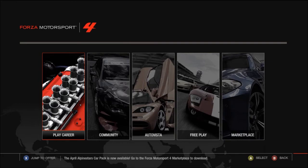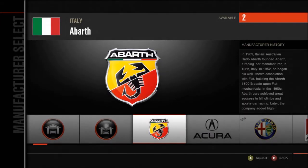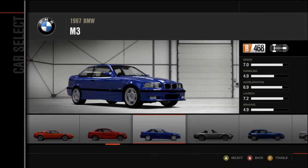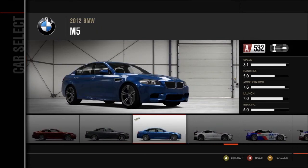Hello, the Great Game Master here with another Achievement Guide tutorial. What you want to do is go to FreePlay and then go to Hot Lap. Now you want to pick a car with rear wheel drive, something like an M5 or a Holden. You don't want to be picking a Civic or some front wheel drive car because it will be hard to do.